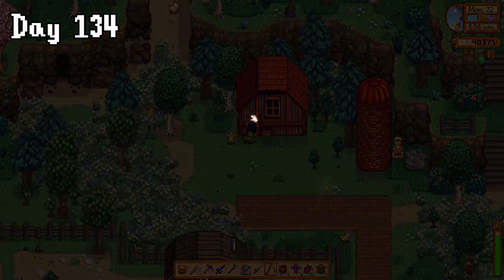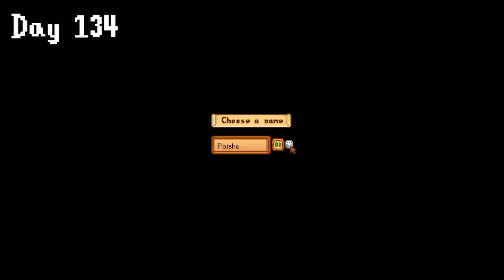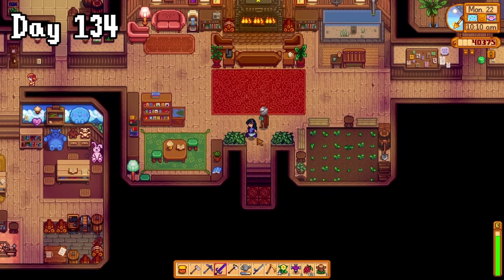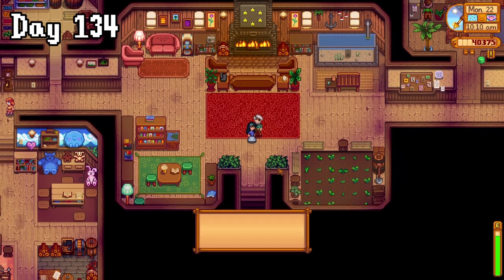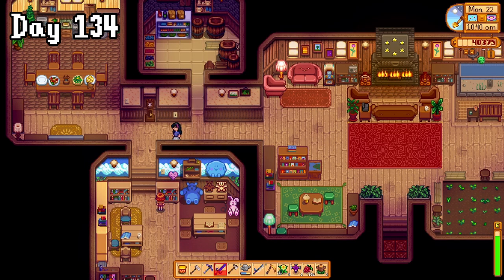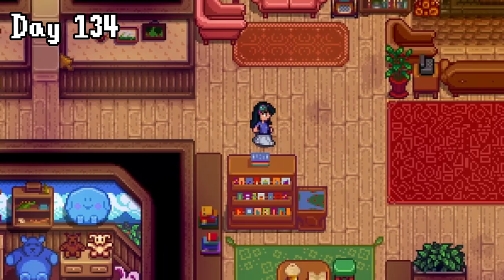On day 134, I hatched my first void chick, settling on the name Gash. This badass chick deserves all the pets. It was community day, so I headed up to the community centre to check it out. It was cool to see a bit of life in this place, but there was nothing I could find to actually do, so I left. This felt like a bit of a waste of time, really.